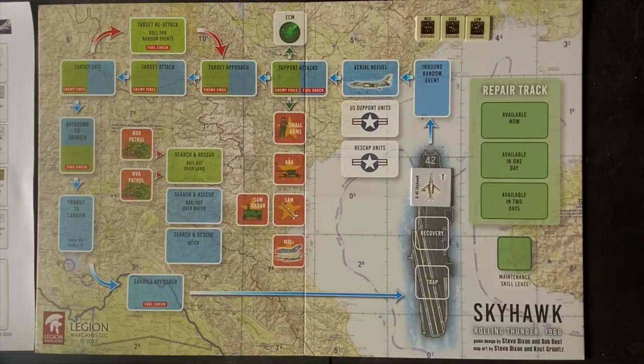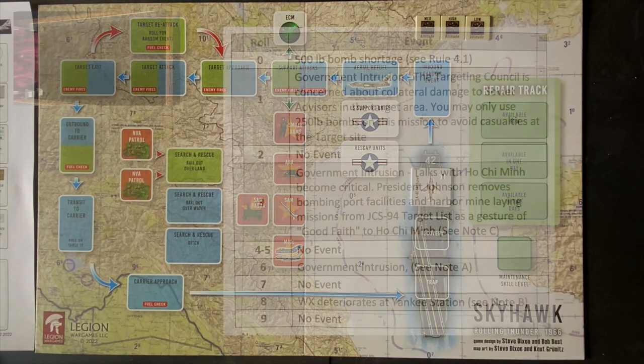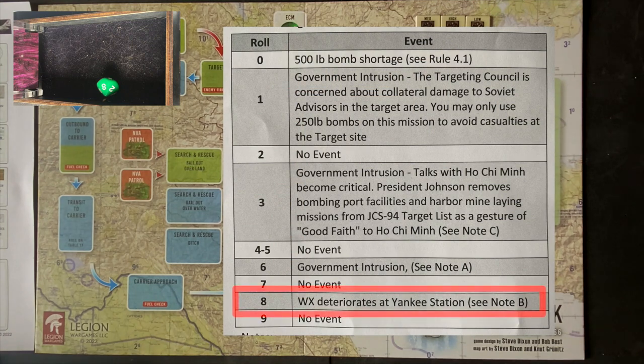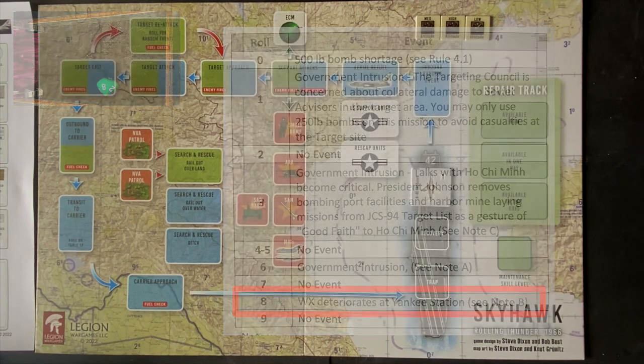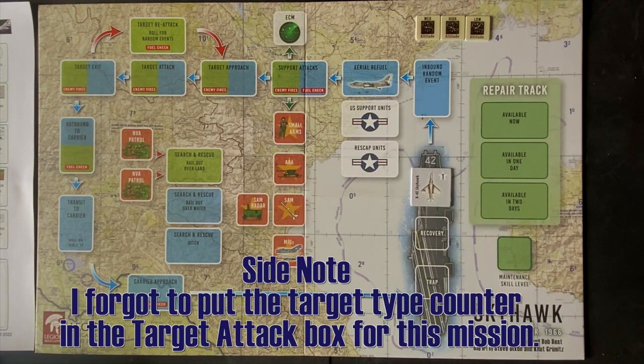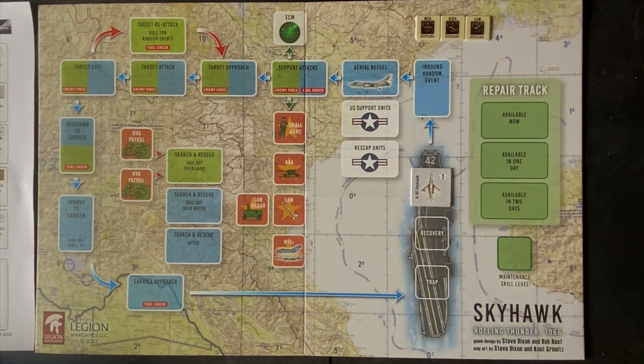Even though we're pretty much ready for takeoff, we do have to check for a single mission event. We get an 8 — weather deteriorates at Yankee Station. Yankee Station is our launch point; the weather turns poor there for the launch of the Skyhawk. Apply a minus 5 die roll to table 3 when launching the Skyhawk. So we'll note that we've got bad weather, minus 5 — it'll make our takeoff a little more challenging, but hopefully we'll still be okay.